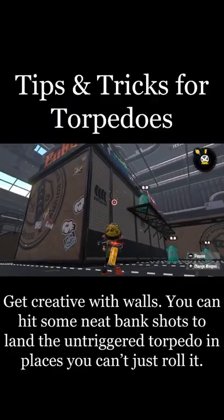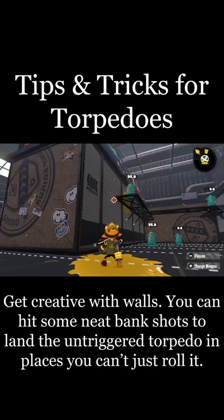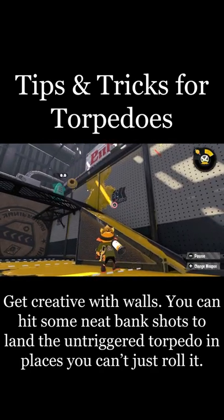Get creative with walls. You can hit some neat bank shots to land the untriggered torpedo in places you can't just roll it.